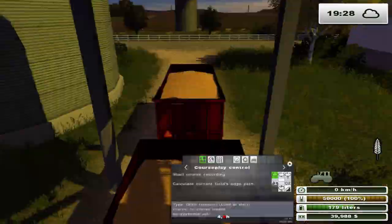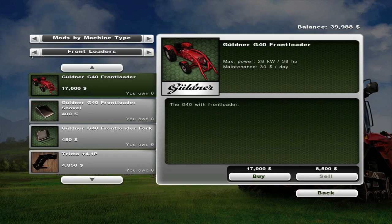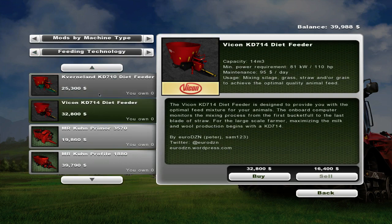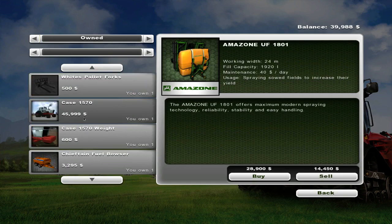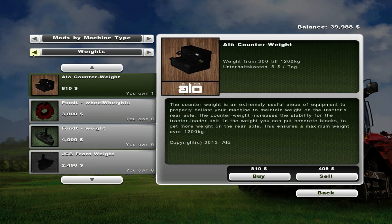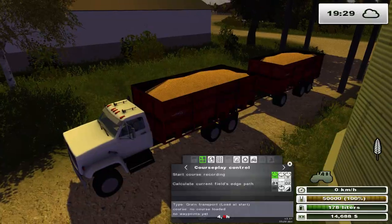This guy's definitely full, so I need to finish off this last little run. Before I do that, let me just buy the feed mixer before I forget. We only have beef cows right now so I'm just going to take it to the beef cow farm. The tractor we have up there is only 61 horsepower, so I should get the small one - it needs about 75 horsepower so it might struggle a little bit. There we go, got the feed mixer finally - now we can actually give our cows a little bit of straw.